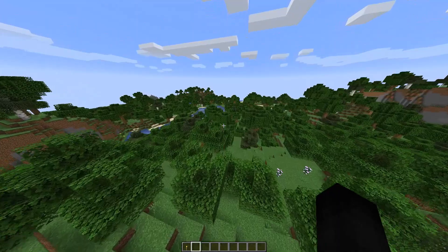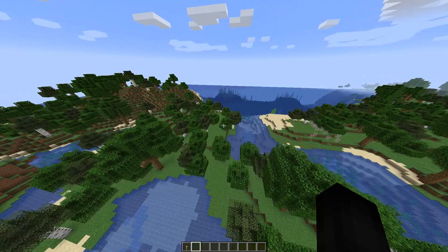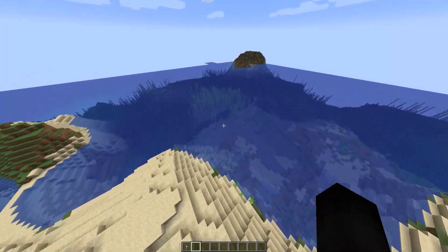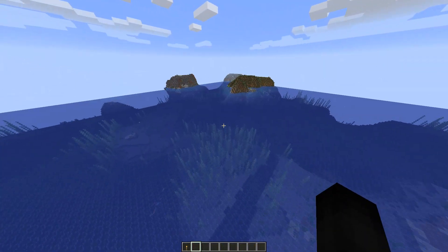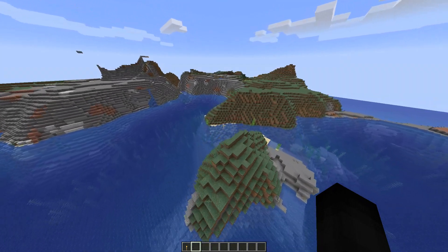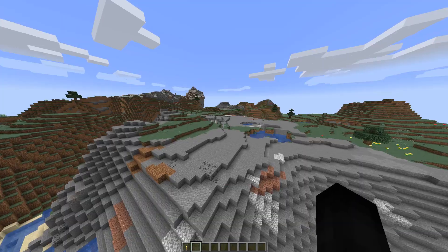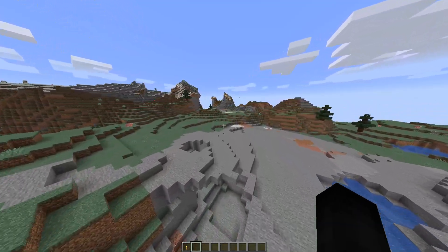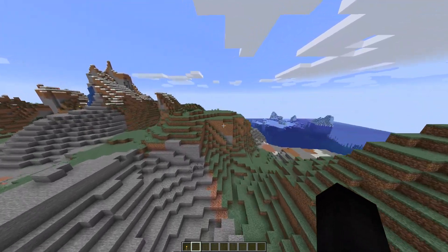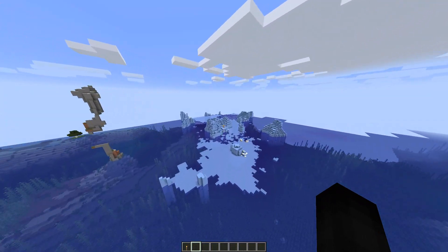Whatever happened to the giant castle that could spawn in this — there was a castle that had like everything you needed to survive in it. I remember that. What else did the ruins mod have? Trying to think — it had those Easter Island heads, but I guess that's what replaced them with those new things we saw. I guess I should have turned the generation up just to showcase everything, but I kind of want to give you guys the raw experience of it. There's another balloon over there — so it's not that there isn't a lot, you do find them, it's just rare.